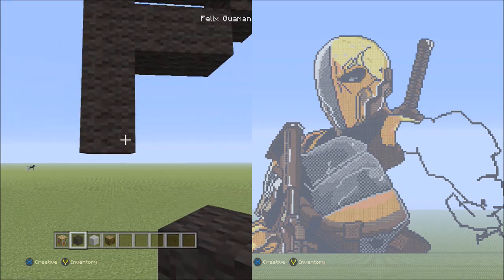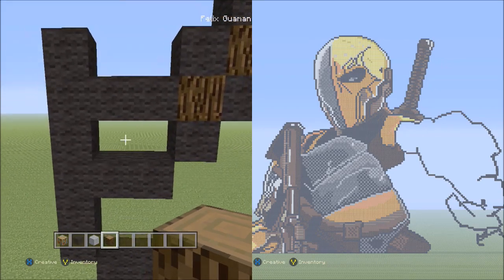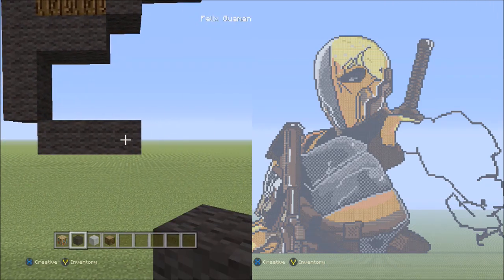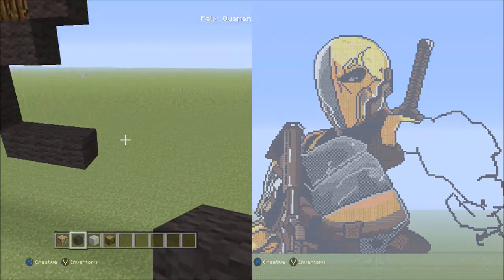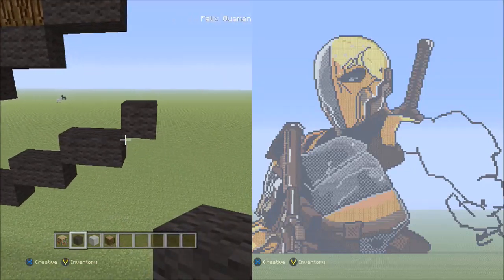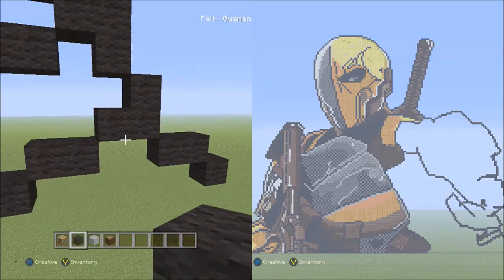Place three blocks going across on the lower level to the right — that's one, two, three. Switch over to the spruce wood and fill in this small empty space with the spruce wood. Switch back to the black wool. Head back to these three black wools going across. Starting from the right block, place two sets of twos going across on the upper level to the right — that's one two, one two. Now place one block going up on the right side. And now two sets of twos going across on the upper level to the right — one two, one two. It should be making contact with these black wools.